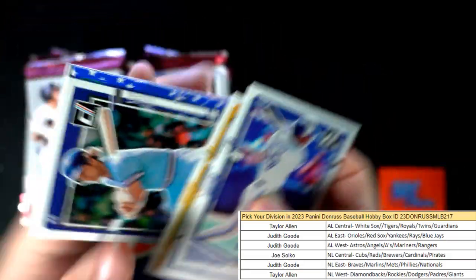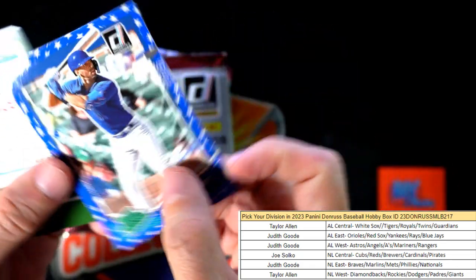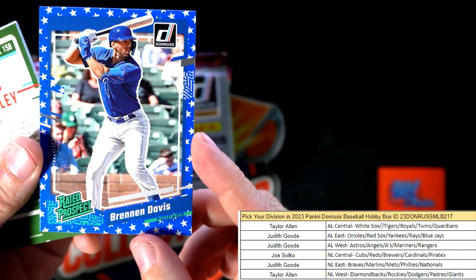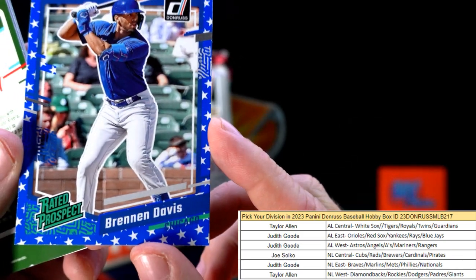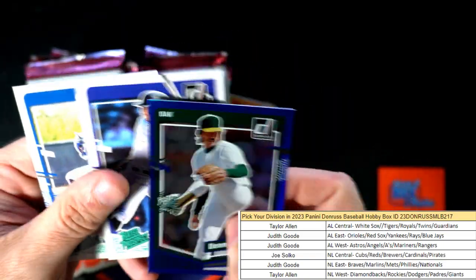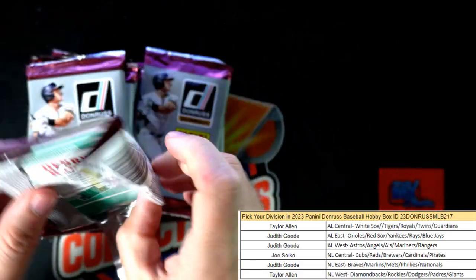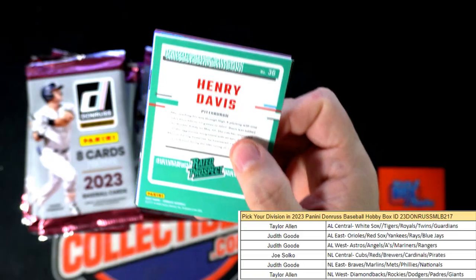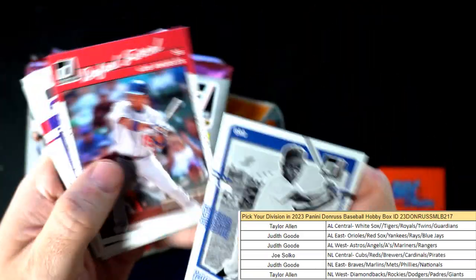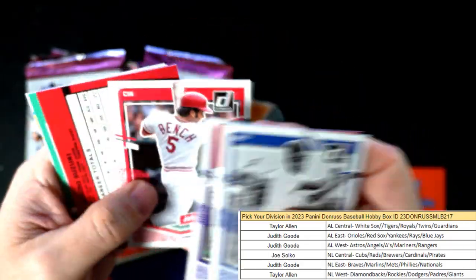Randy Johnson, George Brett, and here we go — we've got our Independence Day parallel number one! That's Brennan Davis — there are going to be four of these per box. So we've pulled the Liberty and we've pulled one of the four Independence Days. I love the presidential borders and the on-fire borders — I can't wait to pull those two.